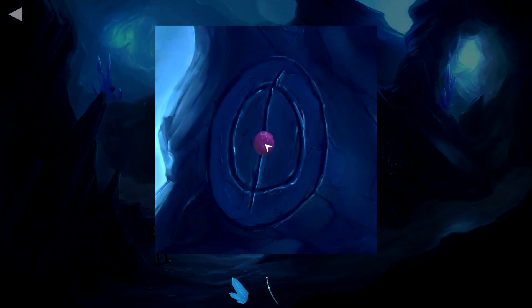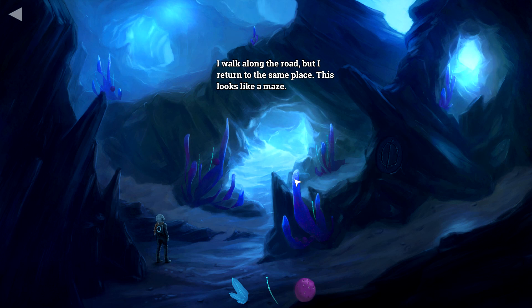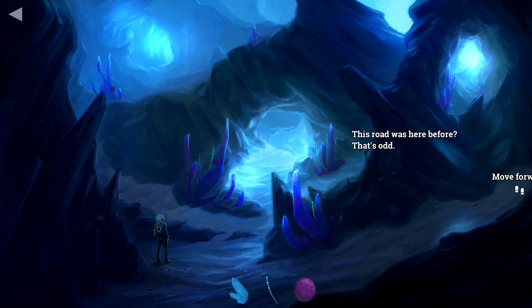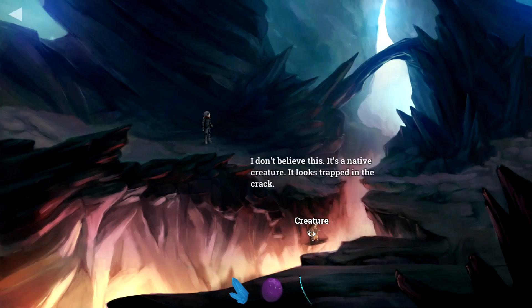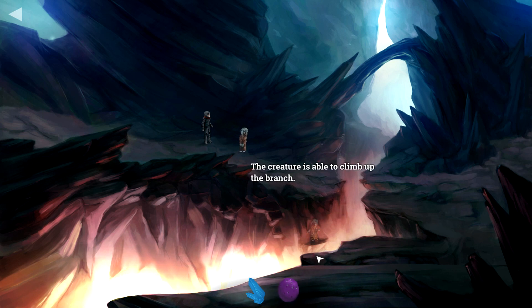I shouldn't eat it. Now we have a fruit and a branch. Secret found — I walk along the road but I return to the same place. This looks like a maze. This road was here before — that's odd. Creature! I don't believe this — it's a native creature. It looks trapped in the crack. Can I use the branch? The creature is able to climb up the branch.